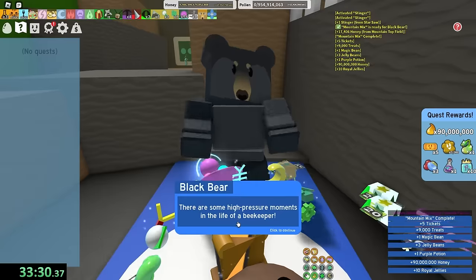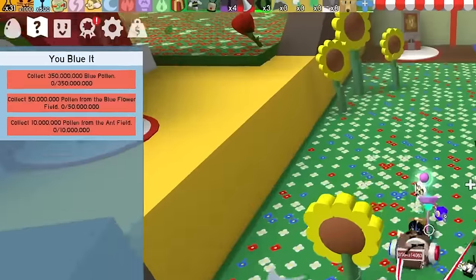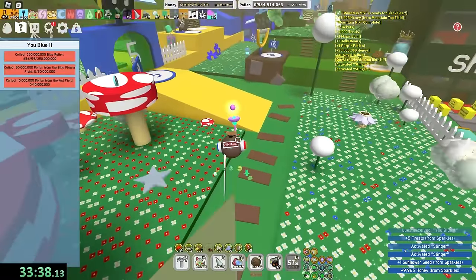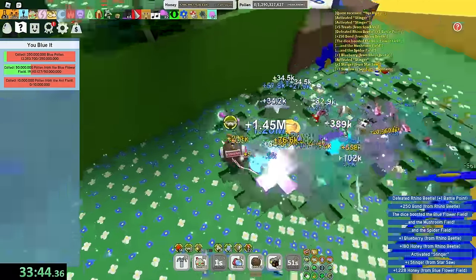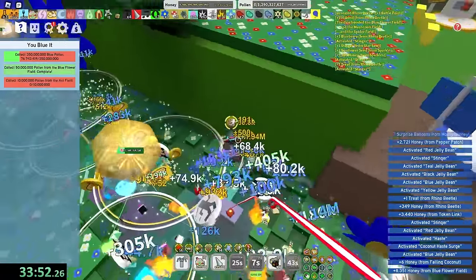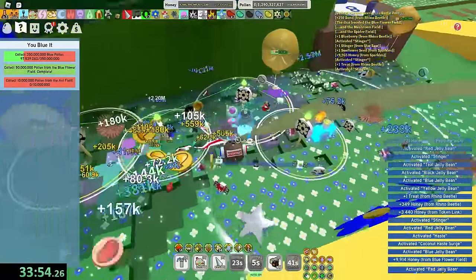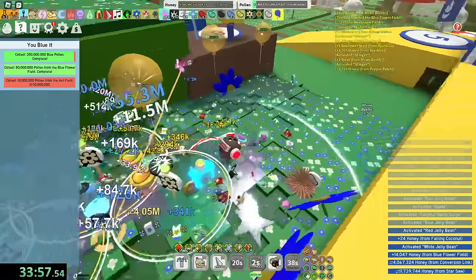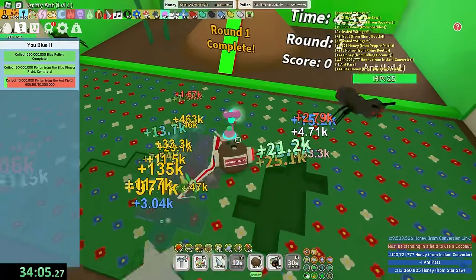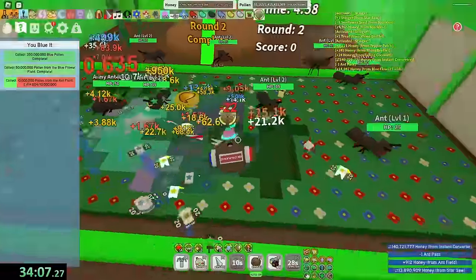I just got the sprinkler, by the way. Congratulations. Nine more — this game is lagging. Mountaintop blue and red pollen — never seen an easier quest in my life. Mountaintop times three — this is so free. Wait, he's in strawberry. I'm on 'Blue it' — I just blew it. Blue flower, blue pollen, and then ant field. I got to get blue pollen in here. I haven't even been using jelly beans — I'm kind of stupid for that. Why am I not getting blue pollen?